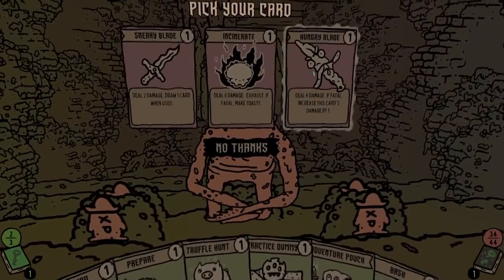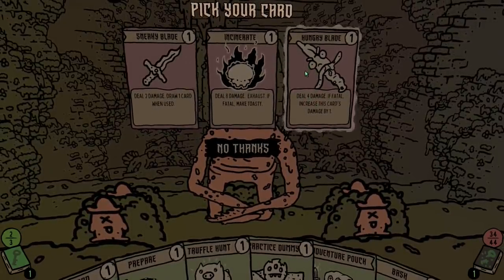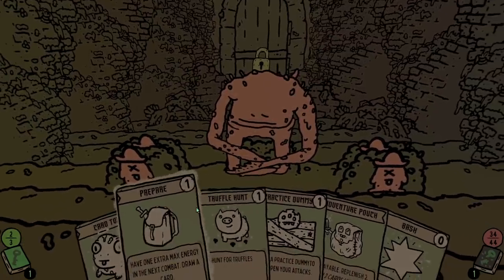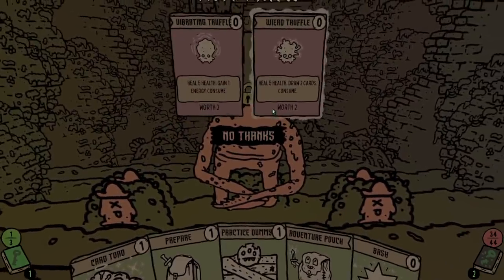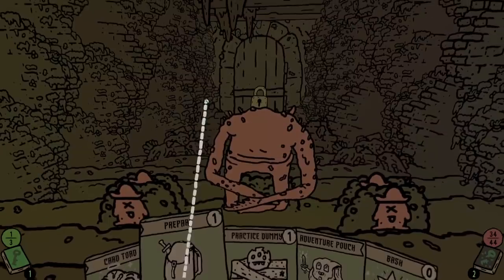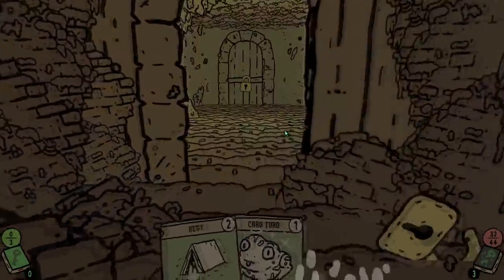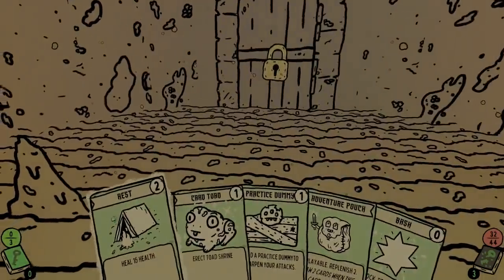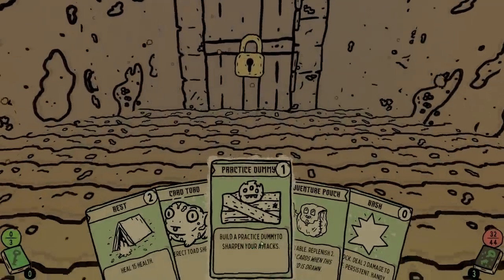We can make a toad shrine — are y'all excited about that? I am! We're gonna grab that card. We can deal four damage — if fatal, increase this card's damage by one, so you could stack it over time. I'm gonna do that card. We shall truffle hunt as well — gain one energy or draw two cards. I think we're doing okay for energy so we'll draw cards. We're going to prepare to gain extra energy in the next combat. I need to heal so hopefully we can rest. I didn't realize these rooms' energies were combined — I thought the energy got reset in this room. I have ruined it because I can't rest now.